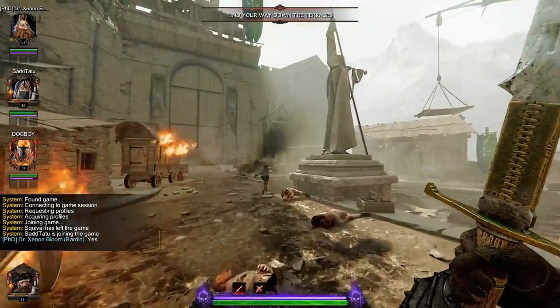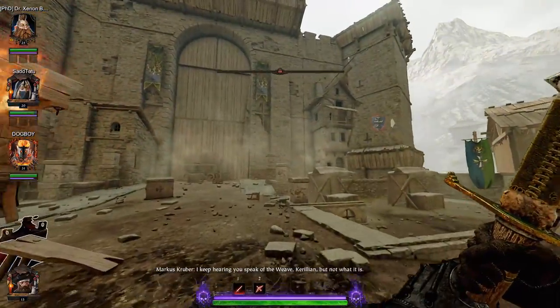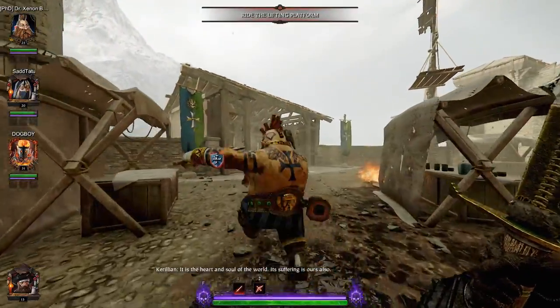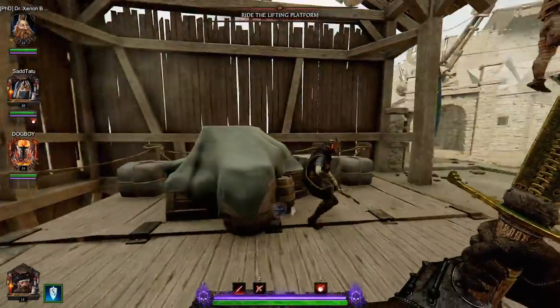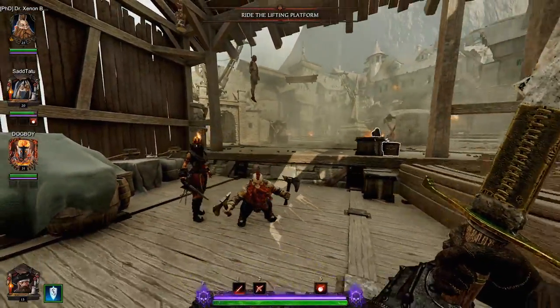The other things you can find are hidden tomes all over the map that usually involve jumping puzzles or little hidden areas. And then there's also grimoires — grimoires will nerf your HP for the rest of the match, but if you can complete the match after being nerfed, you get crazy good loot. Between all of those things you can end up with some pretty swell stuff at the end of every match.